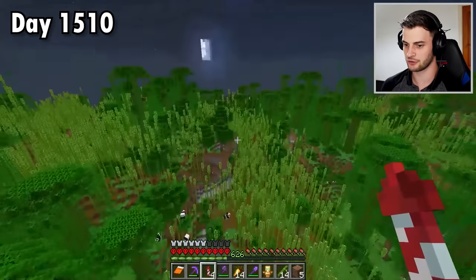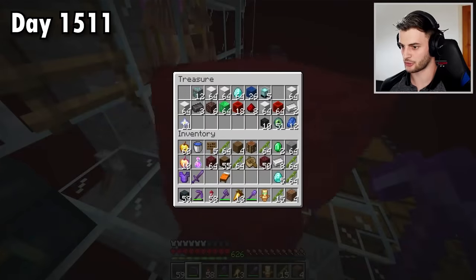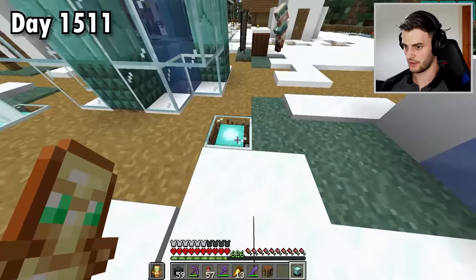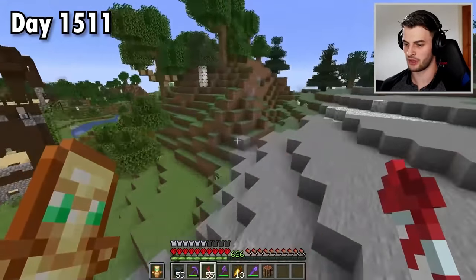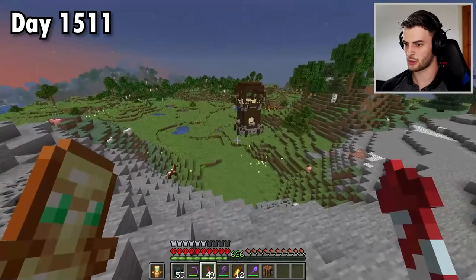I have good news — I've looked at the footage and worked out where my treasure shulker box is. It was at my bartering farm, so I'm very glad I found that. That means I can now replace these diamond blocks and these two beacons. The next thing I'd like to do is capture a pillager, because pillagers are actually a mob that can be tamed. I should probably turn off the mob switch first.